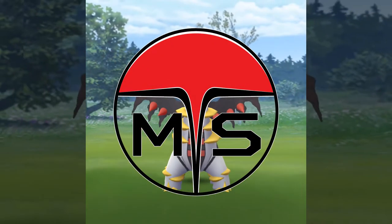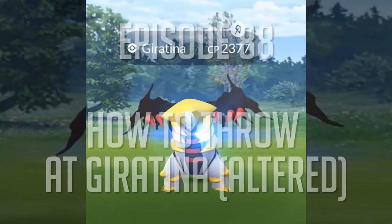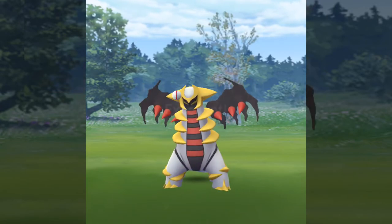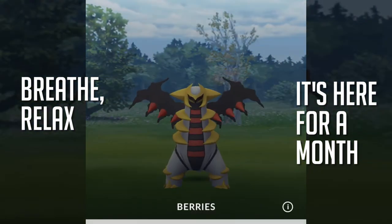Yo, it's your boy Megasisco and I'm gonna teach you how to throw at a Giratina. It's gonna be our new boss for a month. Hopefully we'll get nice and reacquainted with throw mechanics all over again. Like I said, it's here for a month. Let's do this thing.